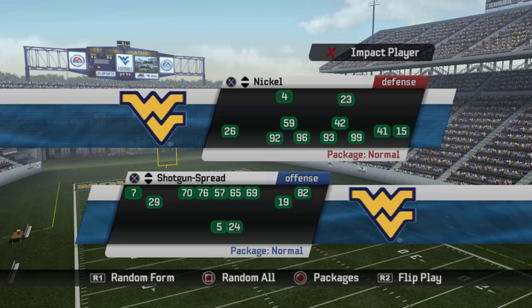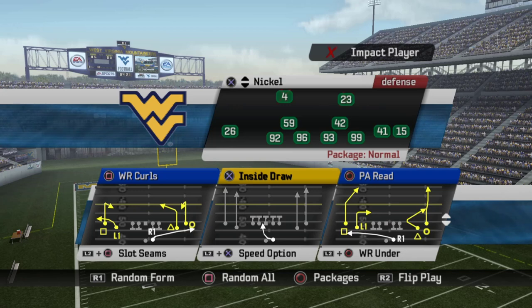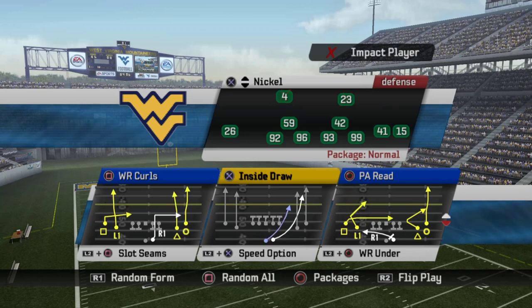Next up is Gun Spread, arguably the most popular formation in the game. Sub packages: Strong Slot, Halfback Slot, Backup QB, Tight End Slot, Halfback Sub, Fullback, and Wide Receiver Strong — you can even put your cornerback in there without losing any awareness or ratings. For plays: Wide Receiver Curls — in this offense I'd treat the curl flat as my go-to base route combo and definitely use this play. Inside Draw — avoid it. PA Read — definitely use it in this offense; every PA read for this offense should be used. Slot Seams — you can use it if you want a vertical or run-and-shoot concept; it's not bad, better than the one from Gun Normal.